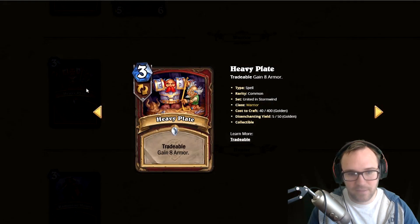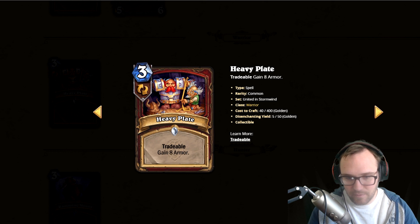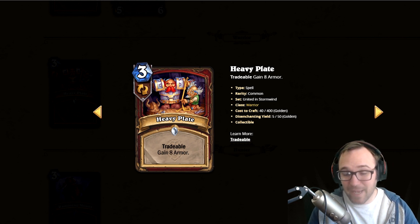Next we've got Heavy Plate — tradable, gain eight armor. It's a gain-life card you can throw away if you don't need it, which is nice, but it's still not very efficient. Maybe a control Warrior archetype might use this, but compare it to Shield Block which also cycles the card — this just loses value when traded. I think realistically this is garbage.